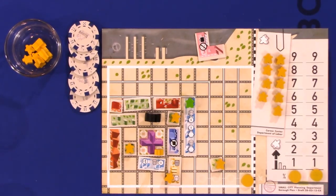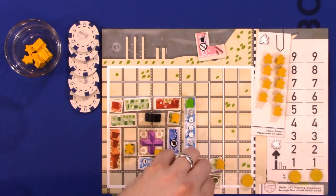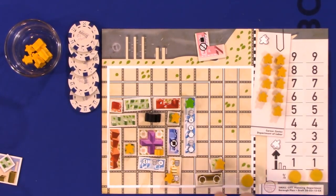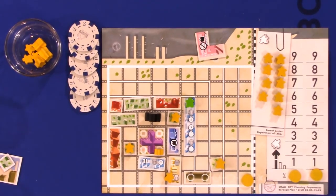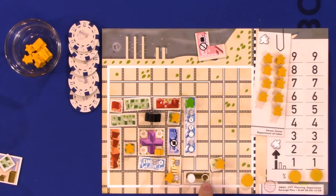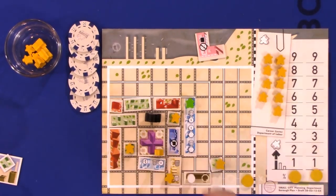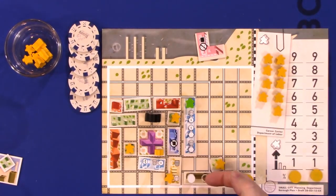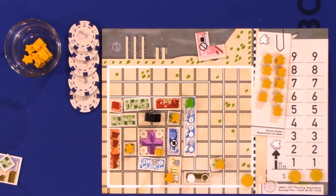When you gain a factory good, it goes into your warehouse — which comes along with your size one factories — or it can be stored in city hall. On the player board, there are little octagonal spaces where the goods can go, either in city hall or in your warehouses.